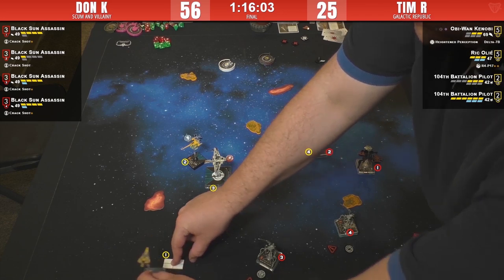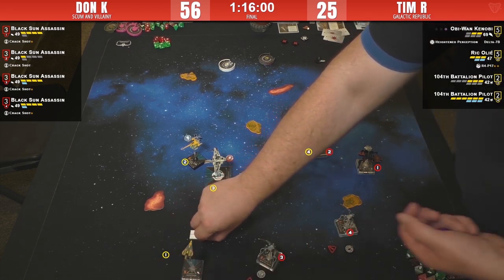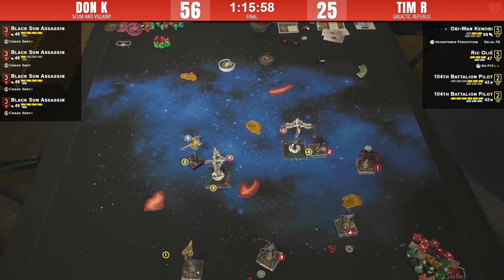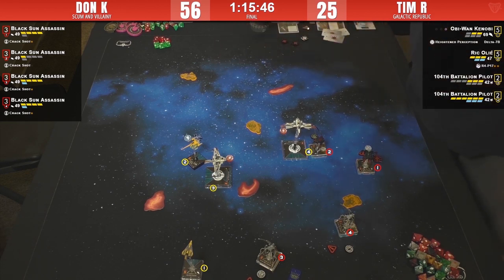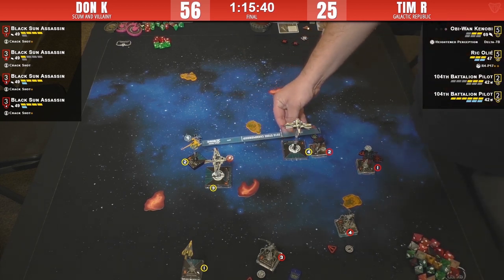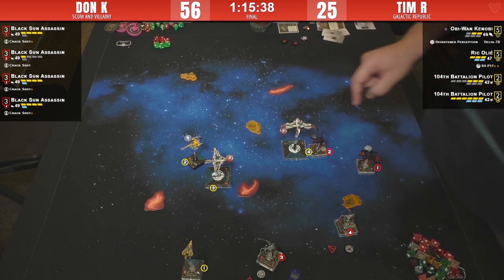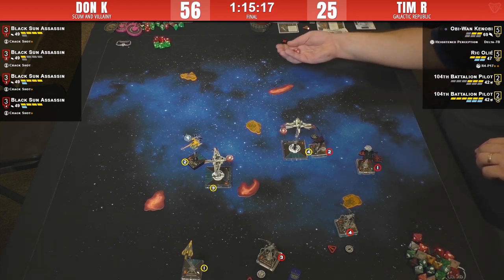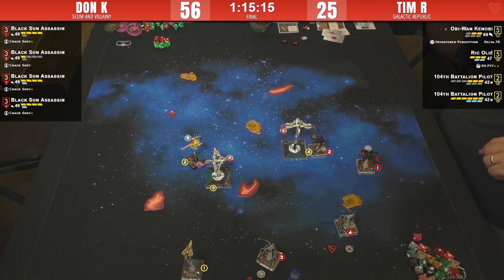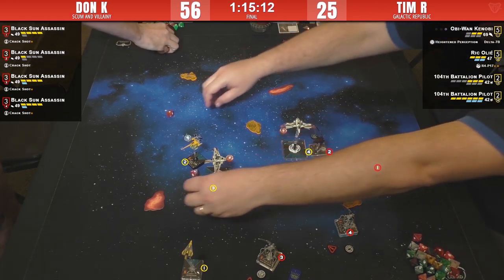He's going to barrel-roll and then boost. He'll throw a bunch of dice — no target lock. Positionally this has been a very good round for Tim. These Star Vipers have their silly three green evades, so it's a range-three two-dice pot-shot at a Star Viper. Two hits — can't get any better than that. Two paint — nothing got through.